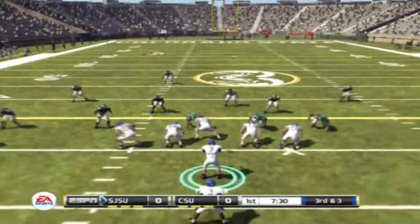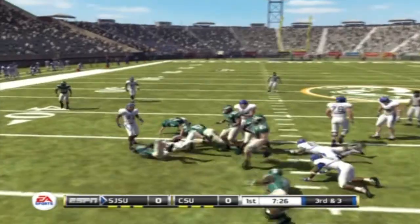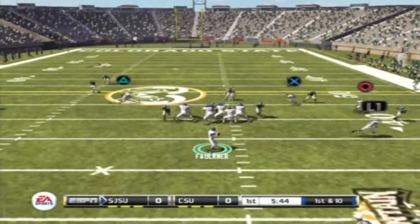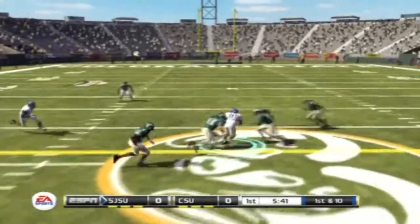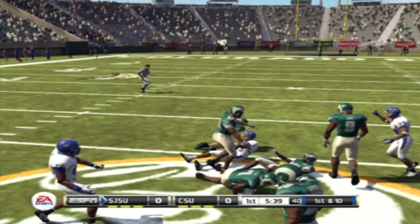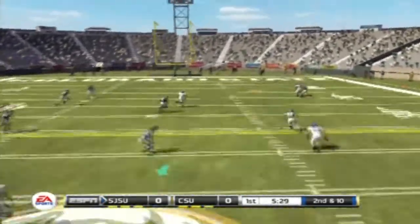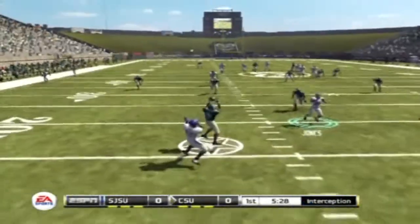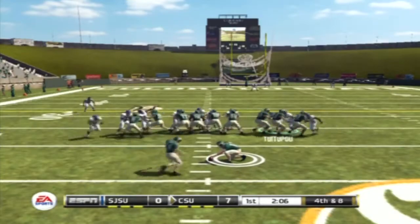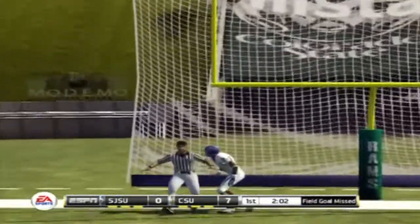On third down of our first possession, I tried to do the read option play that I did the week before — it didn't work. On our next possession, dropping back with the Y shallow cross, first down — pretty good play there. Then it's picked off on a long post throw — that was kind of a bad decision. And then they miss a field goal on their next possession.